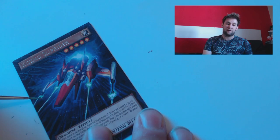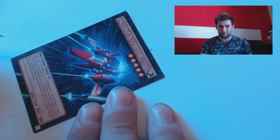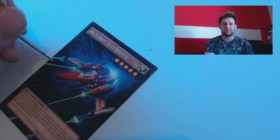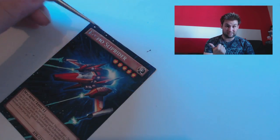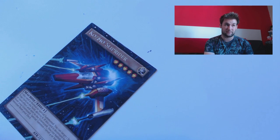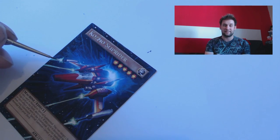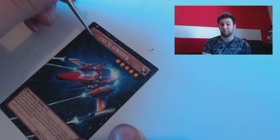Going back to Cosmo Sliprider, I have yet to actually come up with a deck list for Cosmo and could do with some help. If you've got any ideas, please leave them in the comments. The Durigido build is not legal in the UK because we never got Duelist Pack: Battle City. It also seems very one-trick-pony-esque, and I quite like versatility in my decks. So if you have any ideas, throw them my way and I might be able to feature it in a video — that would be really cool.